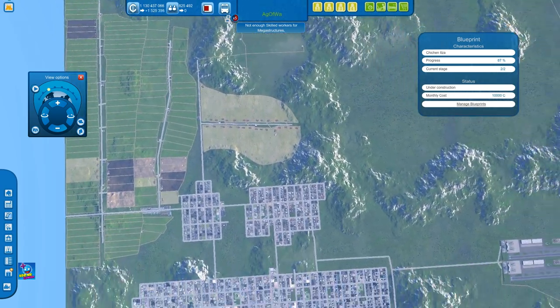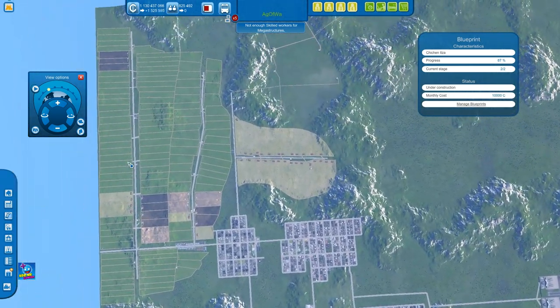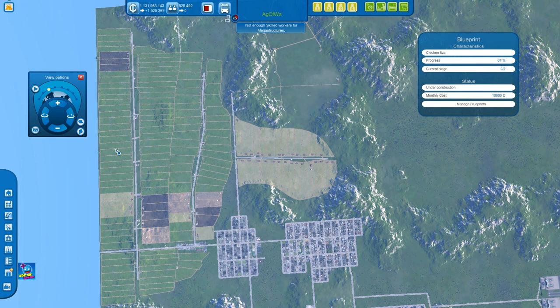If you do want to make a city just for the looks, good luck — it's going to be substantially harder and take a lot of money. But you could start designing using cheats to get all the tokens and requirements up so you can get that beautifully designed city up and running.